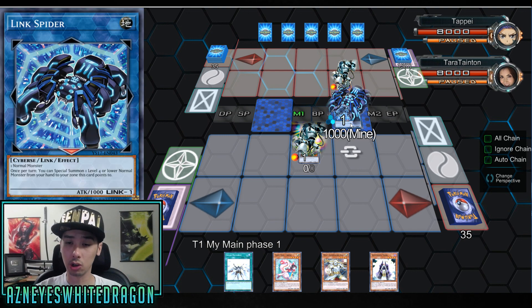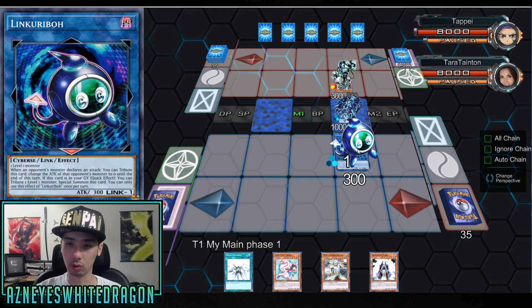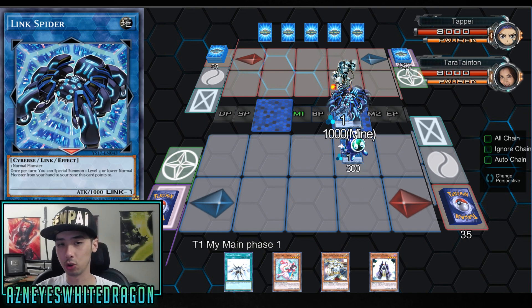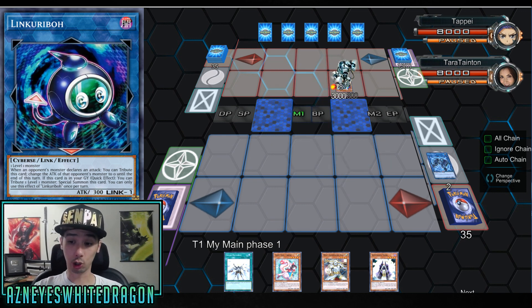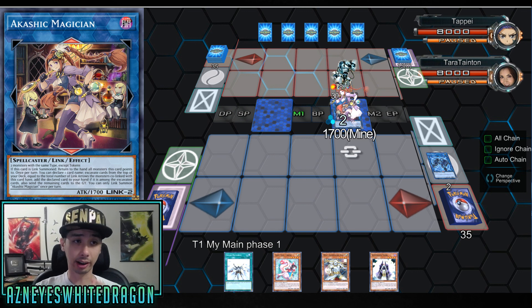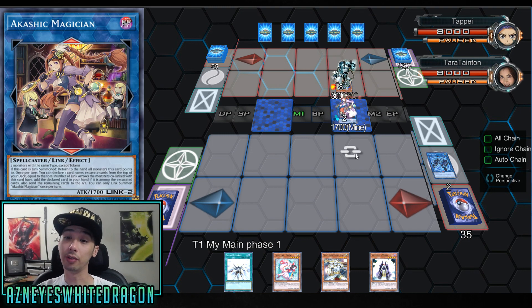The next step is you want to use the tokens that you get to make a Link Spider and also make a Link Karibo. It doesn't really matter which one you go for first because they both have Link Arrows pointing downward. Then what you're gonna do is go straight into another Link Summon of Akashic Magician. When this card gets Link Summoned, you bounce back everything in the same column that are monsters — so you bounce back whatever it's pointed to, which is gonna be up and down.